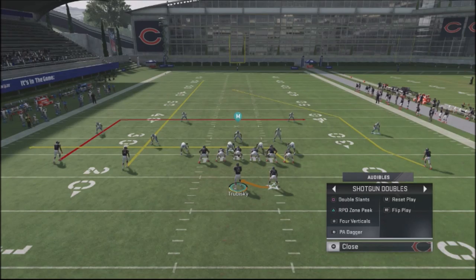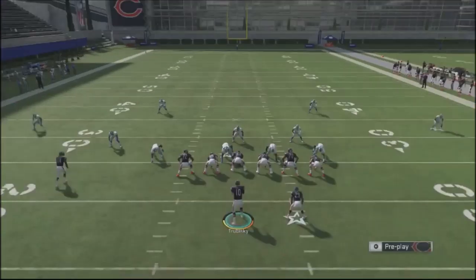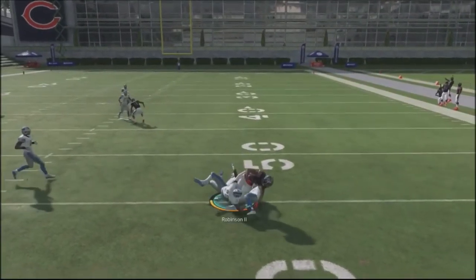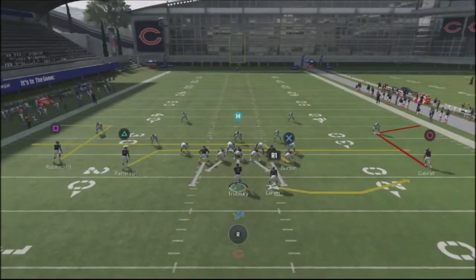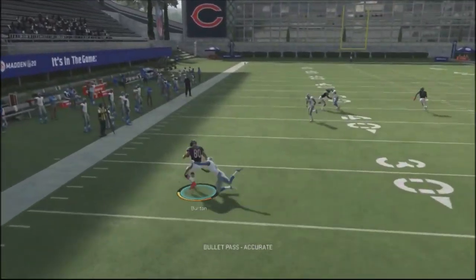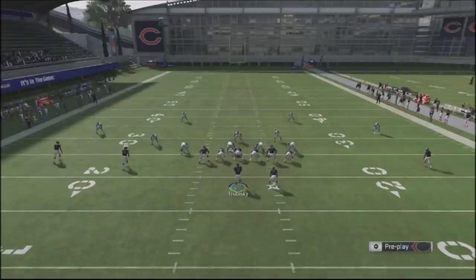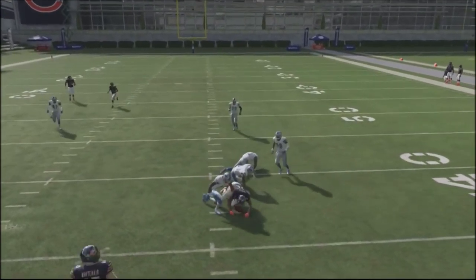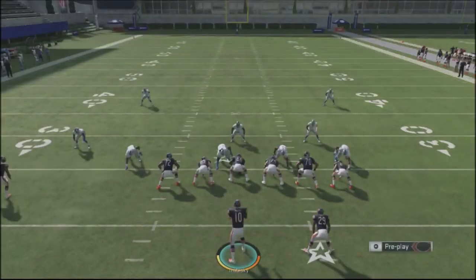Another concept that works really well against the Palms defense is the play-action dagger. This is a standard concept you should find in every single playbook. You have a dragging tight end underneath, a slot receiver doing a fly, and a deep dig route by the wide receiver split out. Your first read is the dragging tight end — if no one follows him, pop it. On the backside, you've got this deep dig route getting depth, and if a defender plays down toward the box, that in route on the backside should get crazy separation.